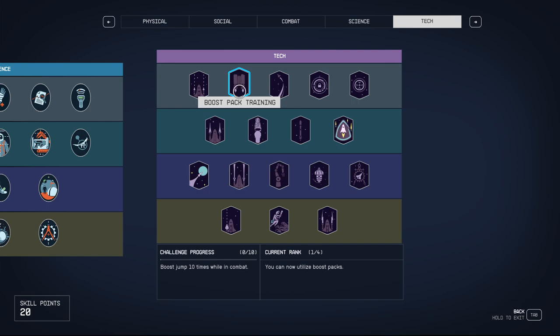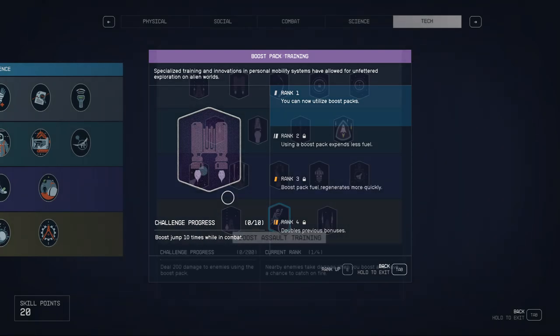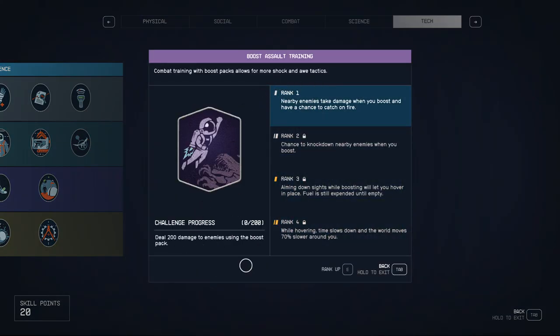There are two skills related to boost packs under the tech group. You have to have at least the tier 1 skills in order to fly during combat, but you can specialise to get even more advantage. Boost packs are very useful as a way to improve your mobility — they let you get around obstacles and get to high ground during combat.